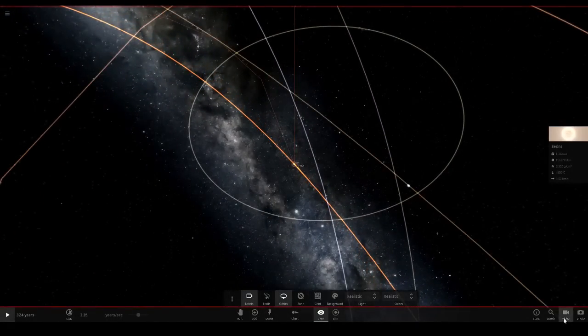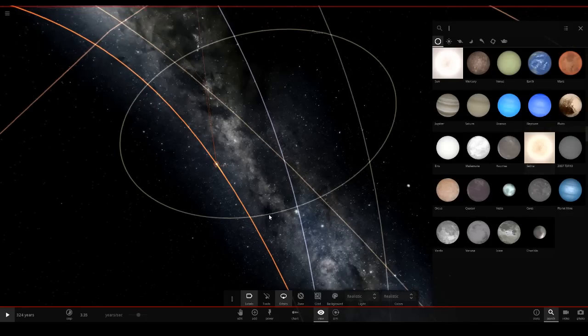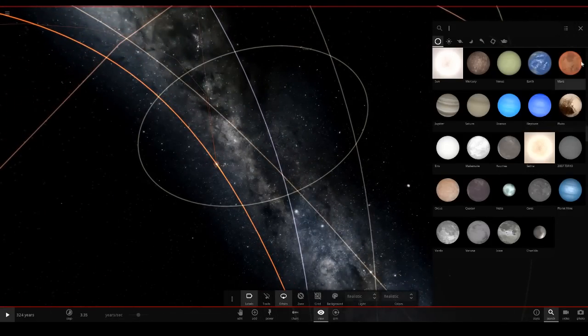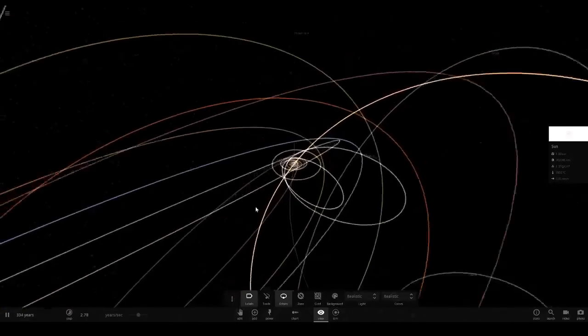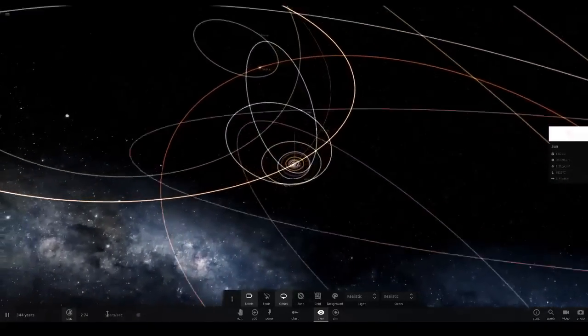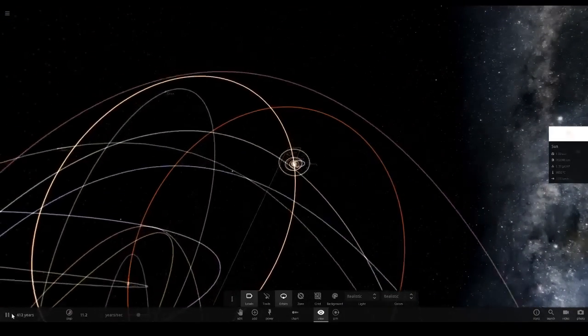Tell me which object you want to do next. We've already done Jupiter, Ceres, and now Sedna. Any of these objects - Mercury, Venus, Earth, Mars, Saturn, Uranus, Neptune, and all the dwarf planets except Ceres and Sedna obviously - which one do you want me to turn into a star next? Leave a comment, and maybe I'll count votes from previous episodes too. Also tell me how large I should make the star.